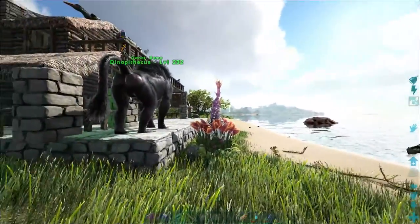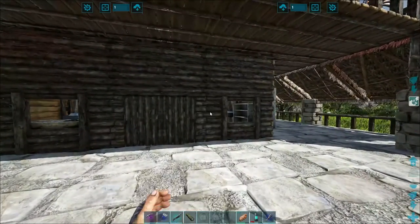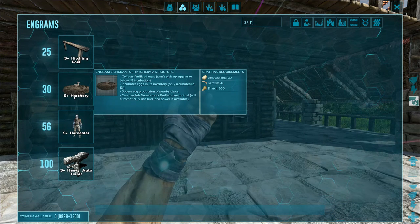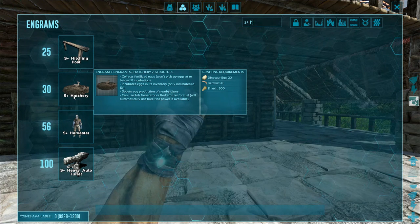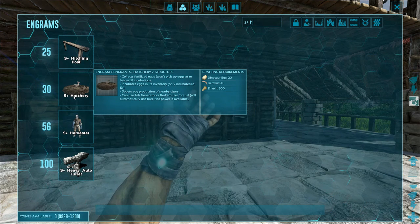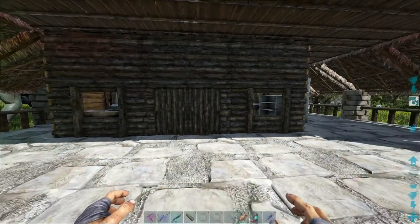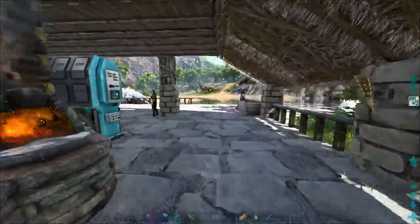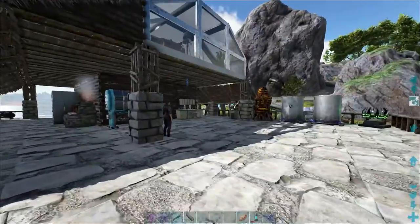They drop regular eggs too and I don't want to wait around for the chance that they drop the special eggs. So what we're going to do is make up the S+ hatchery. That'll actually grab any fertilized eggs around and pick them up and store them for us so they don't go bad. We don't have a tech generator, but we can use re-fertilizer to fuel it. We just need 20 dino eggs to craft it, which isn't a problem. We've got our terror birds up there — we can put those on mating — and then we can also use the flying ferrets to give us some eggs too.